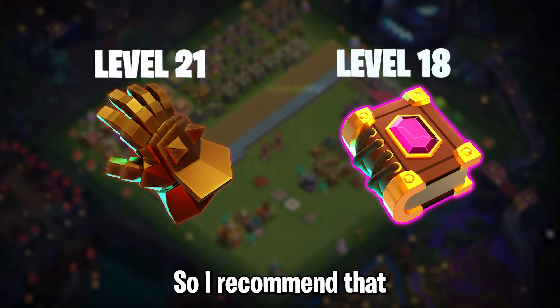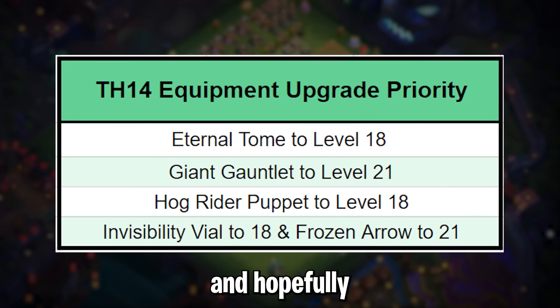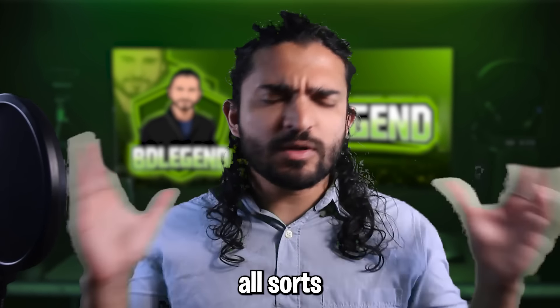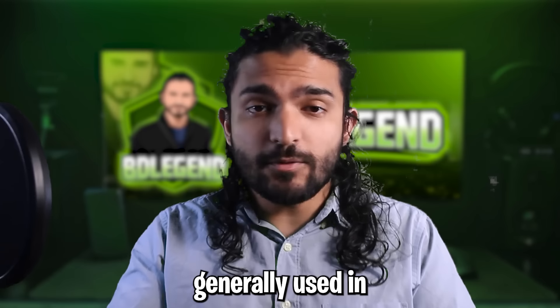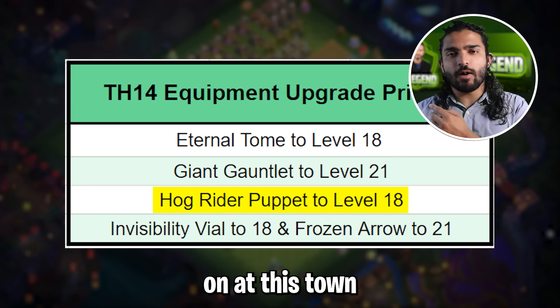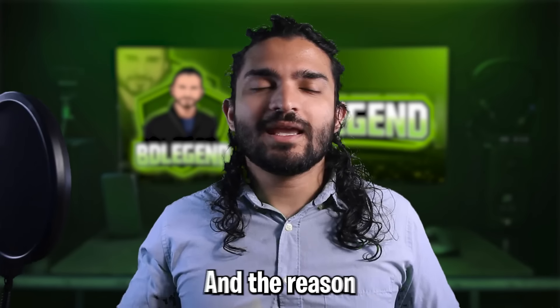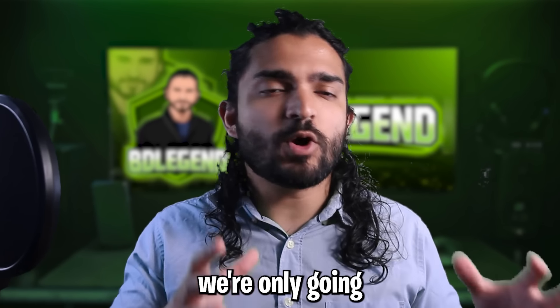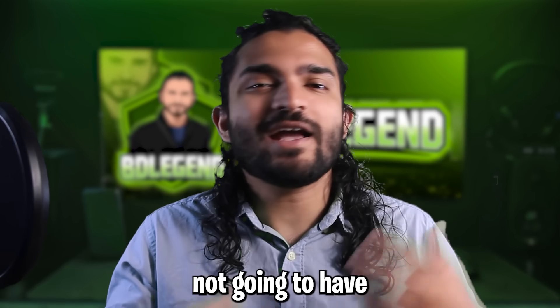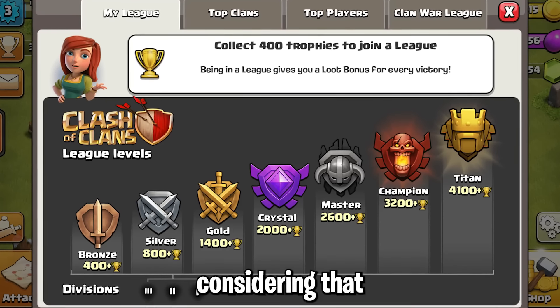Now let's talk about equipment. Town Hall 14 unlocks the max level for common equipment as well as level 21 for epic equipment, so I recommend getting going on those. I've made a chart of priorities on what you should be upgrading — these are the ones generally used in a lot of attacks. The Hog Rider Puppet is listed early so you can grind some levels at this Town Hall level, because the Haste Vial unlocks at the next Town Hall and you don't want two weak pieces of equipment at the same time. We're only going to be at Town Hall 14 for 45 days ideally, so we won't have much time to invest ores into equipment.